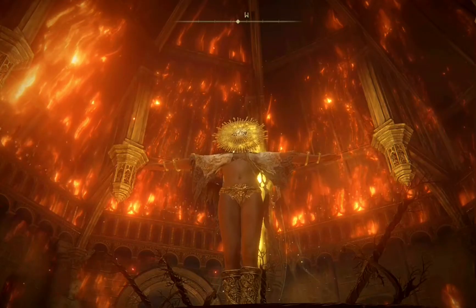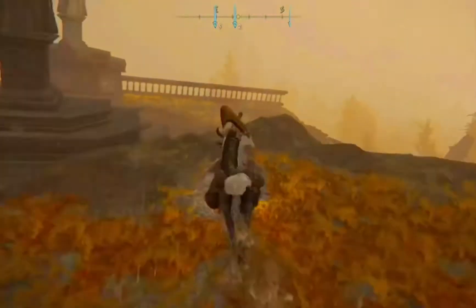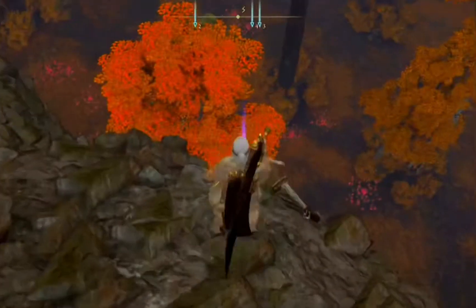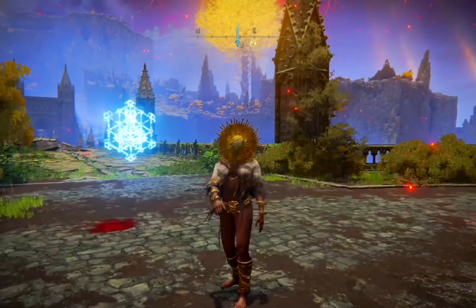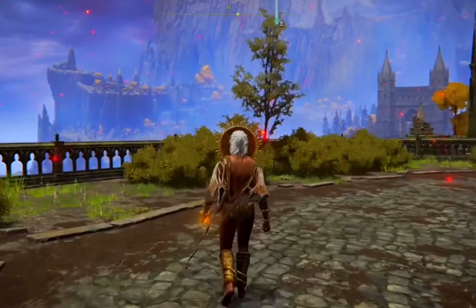But we're not yet finished. Head on over to the Roundtable Hold to max out those boingers. Equip the legendary sunflower's math — which you can find in part one of 'Sexiest Armor in Elden Ring' — and boom, my friends, you are now quite the appealing sunflower indeed.